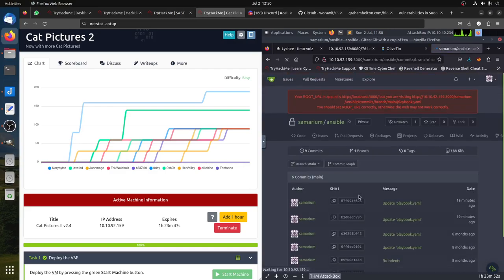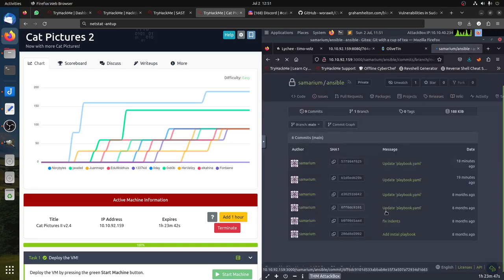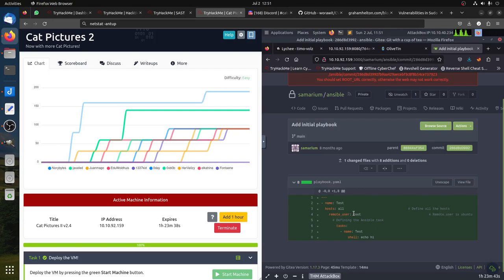So we can see there is an Ansible file. We can check its history — that was eight months ago. So you can see what this user was doing. It starts with user 'root', says 'no ubuntu' — this is not Ubuntu, this is 'ubuntu' the host — just starting here as a test.